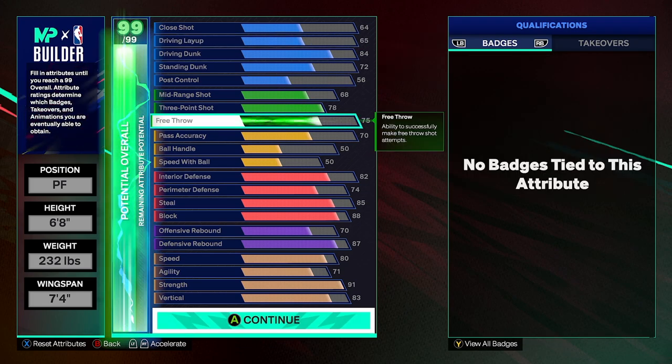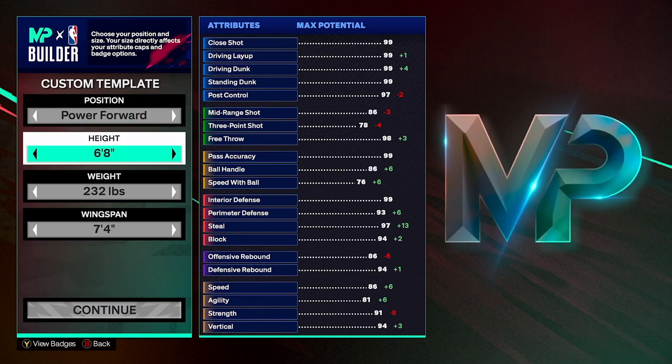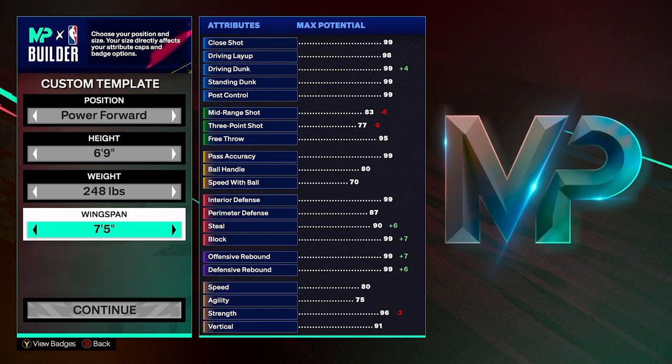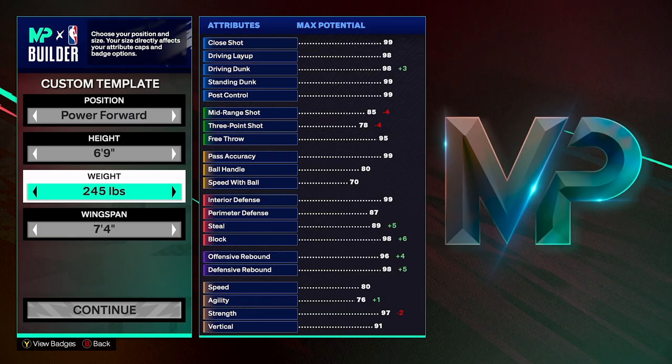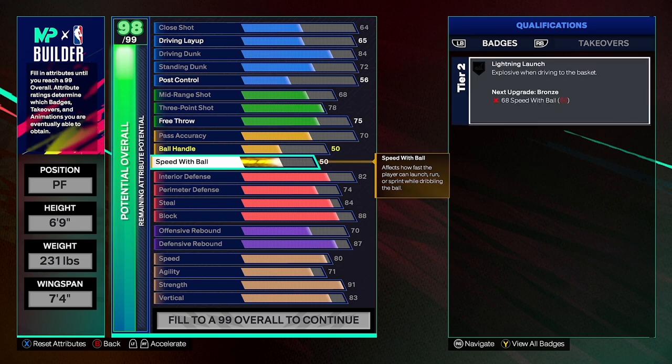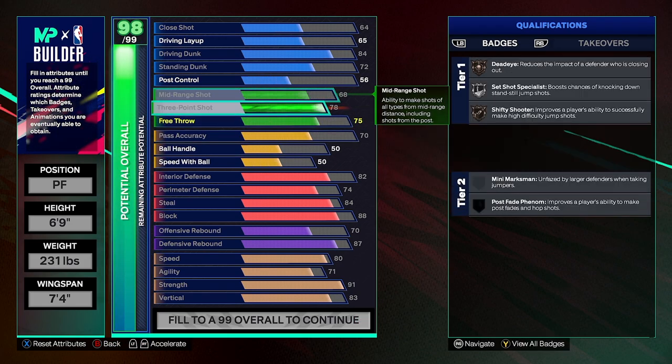Now, things that I would change. One thing is potentially the height. You get a little bit more attributes. I would change the height, max out the wingspan just to where I'm still able to get the 78 three-pointer, and go as low as possible while still getting that 91 strength. You still get a little bit more — it's not nothing crazy. Maybe the height will help you defend a little bit more.